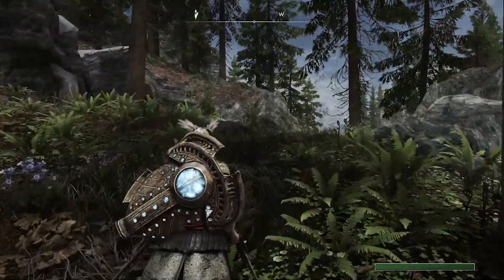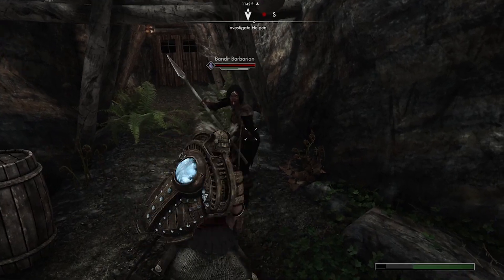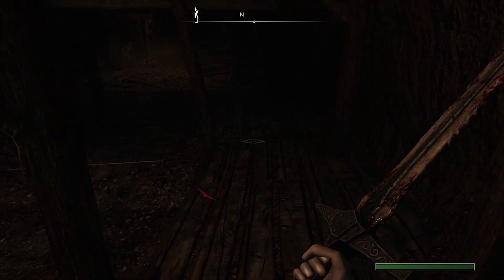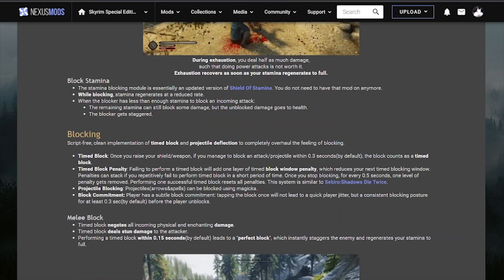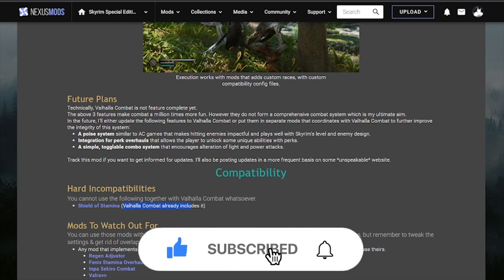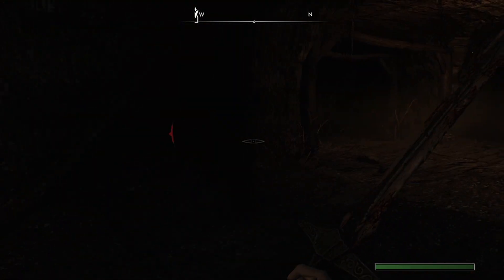We are only using two combat overhaul mods. First, Wildcat - Combat of Skyrim. It adds a wound system. Open your MCM menu once you install this and disable most of its features, because Precision and Valhalla Combat already have those. You should disable timed blocking. The only reason we're using Wildcat is for its dynamic wound system. Then we're using Valhalla Combat, which adds everything - stun and execution, a poise system, full configuration through MCM, and it works on top of Precision. I recommend disabling timed blocks and never using it with Shields of Stamina. Also grab the Valhalla Combat Backstab Bugfix.